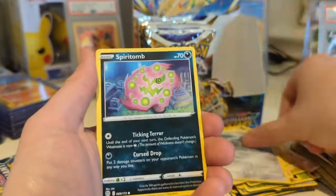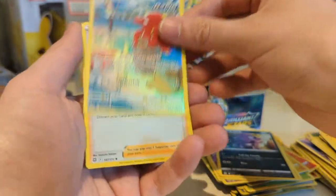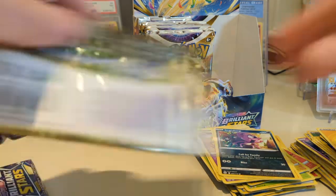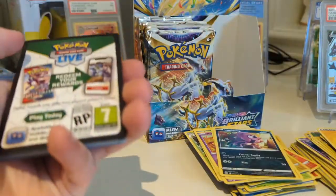Grottle, Berry, Clang, Spiritomb, Furlow, Milcery, Shinx. Oh, we got something. An Impidimp, an Octillery, and a Professor's Research. I saw the black border after we got the Octillery and I was like, an Octillery — thinking we can get some. That's our second Trainer Rare. I do love those cards. I hope they bring more of the VMAX Climax ones over from Japanese, because those are great.